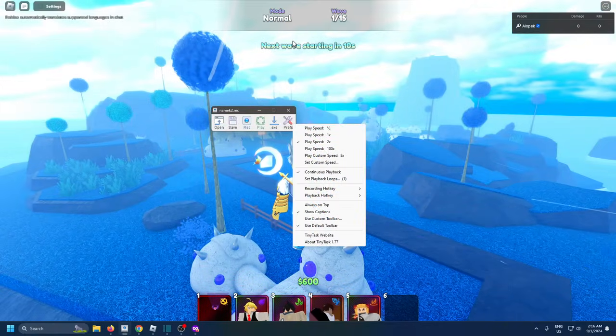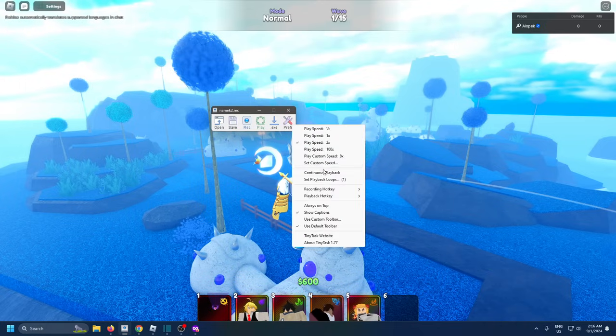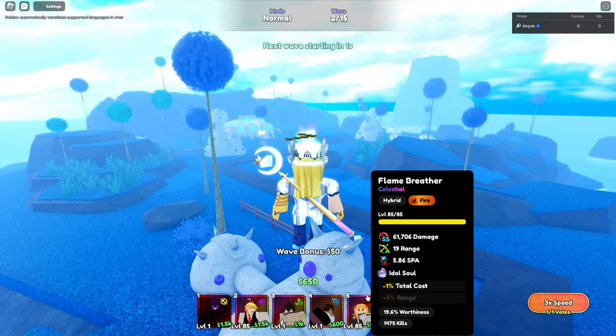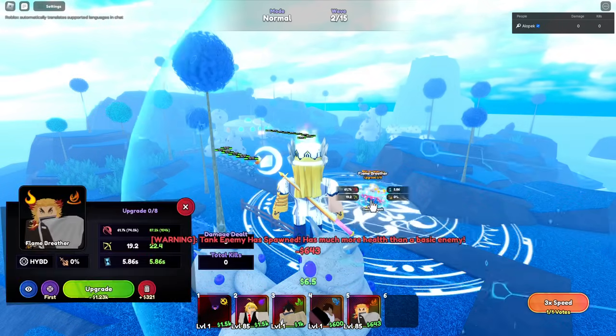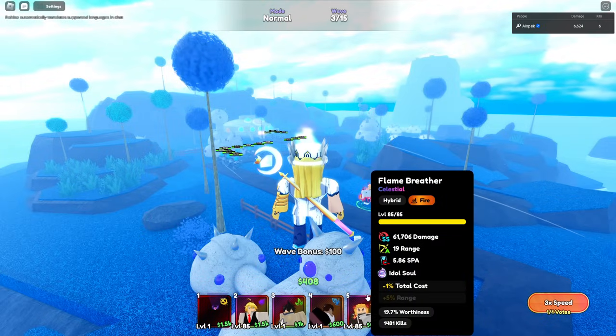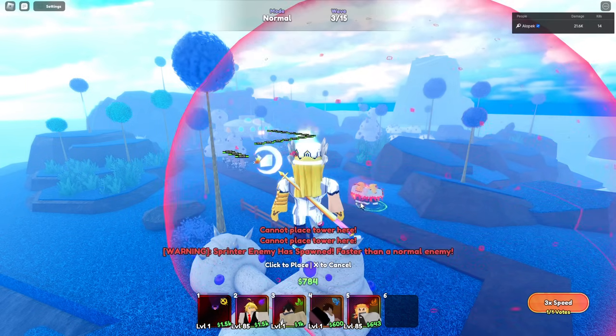You don't have to touch anything in Preferences — just put it to full screen. The macro is for 1080p screens, so if you have a different screen size you'll need to record your own. Copy the macro that shows up on screen, hit Continuous Playback, then hit Play. It will automatically and completely beat the stage for you — it clicks Rangoku and he solos it.